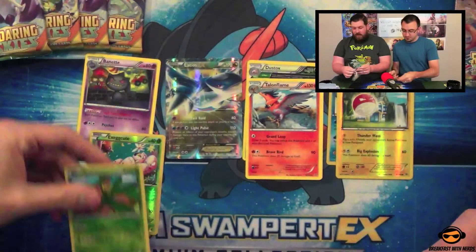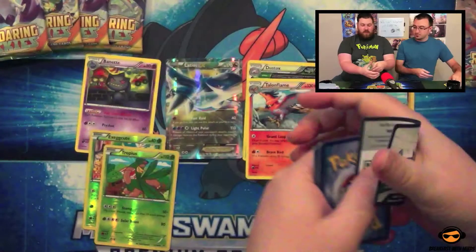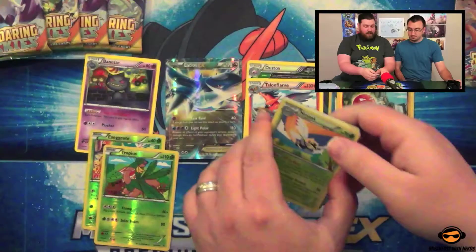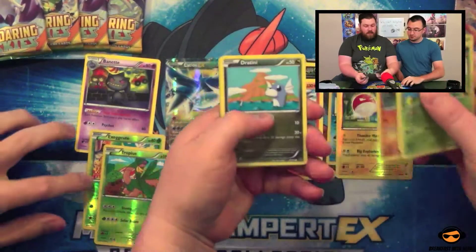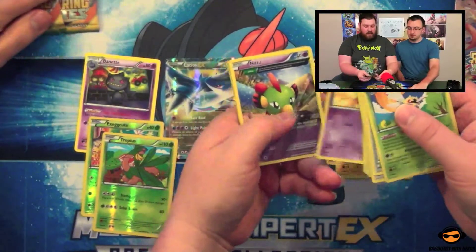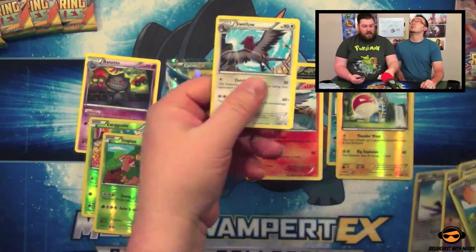So no Shaman so far. No Mega Rayquaza. Code card. But we still have plenty of chances, I would say. Ninjas. Skyfield. Firo. Hawlucha. Dratini. Inkay. Natu. Another Natu — Double Natu. Reverse Hollow. Talonflame. And Ace Swellow.